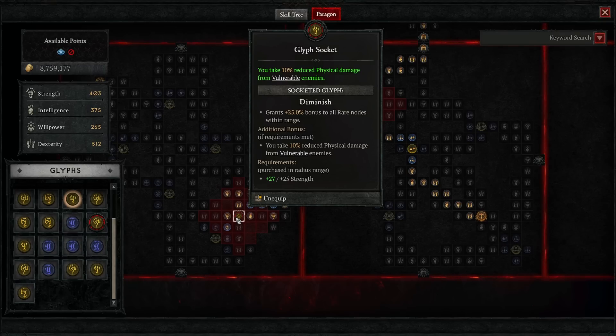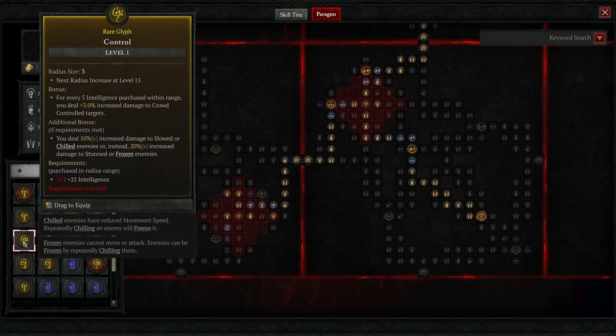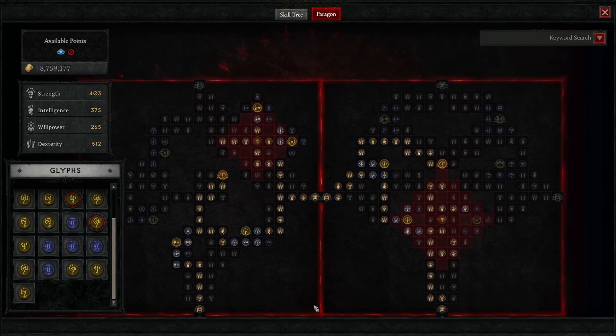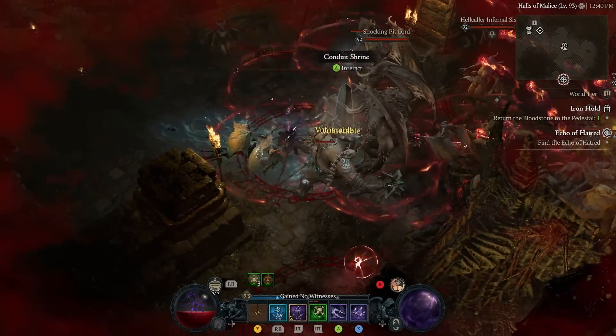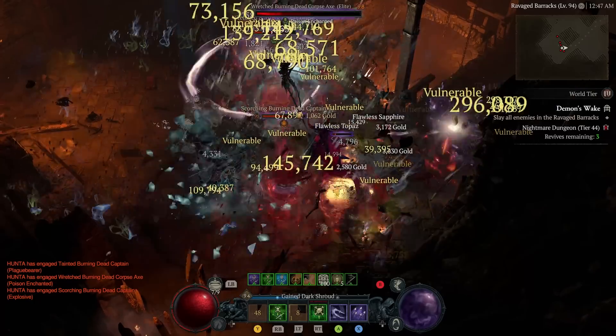For the final board I went with the Diminish glyph — a really good defensive glyph giving 10% reduced physical damage from vulnerable enemies. Since we have vulnerability applied on enemies pretty much all the time, we realistically have this damage reduction almost always. I'm almost level 100 and damage output is not a concern, so I went with this to push higher tier nightmare dungeons. Alternatively you could take Ambush for increased damage to enemies affected by trap skills, or Controls for increased damage to slowed or chilled enemies. Overall it's a good board giving damage, survivability, and utility. That was everything for the machine gun rainbow rogue build — hope you enjoyed, subscribe and like if you did, and let me know how it goes in the comments.